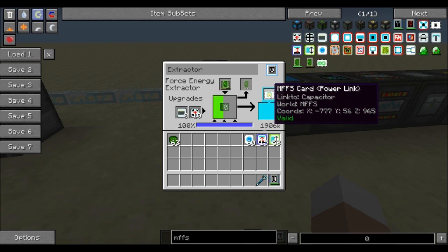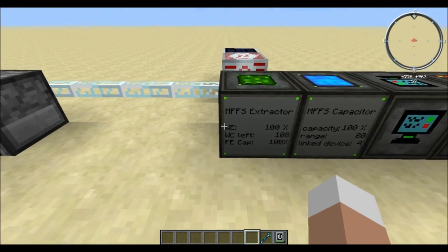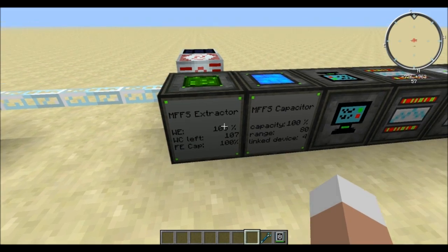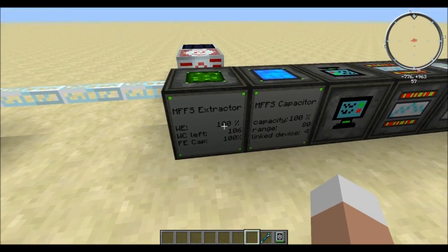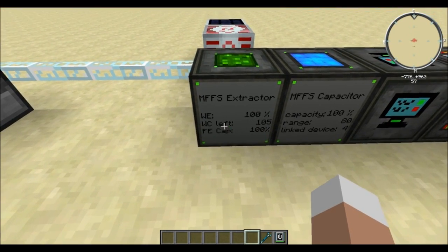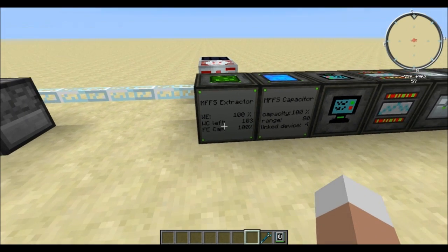There's one more slot we left out, namely the power link, which I'll get to in just a second when we look at the capacitor. Looking at the numbers, you can see the work cycle — right now it's at 100%. Once the maximum capacity at the bottom is no longer at 100% it cannot work all the time, and we can see there are 104 work cycles left before it uses up the first forcesium.